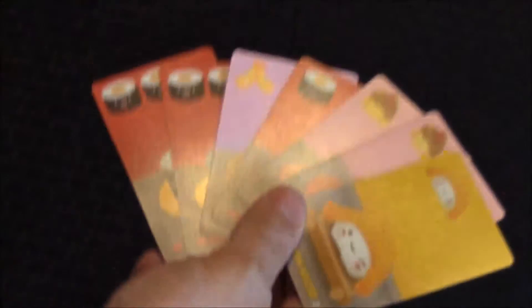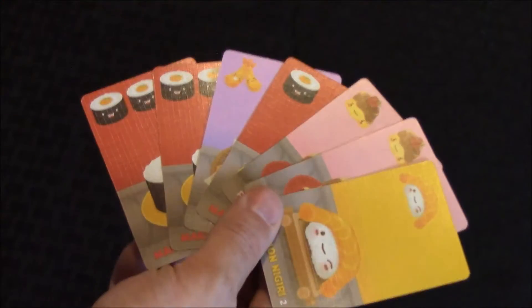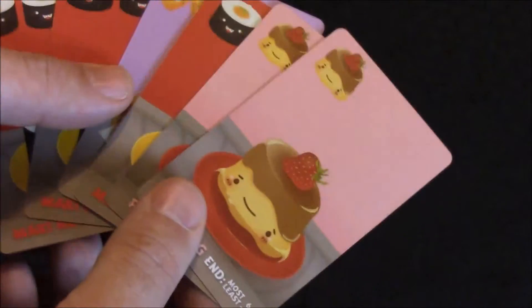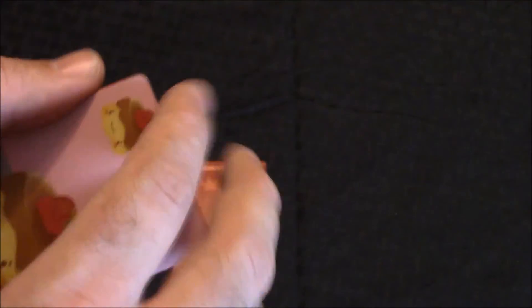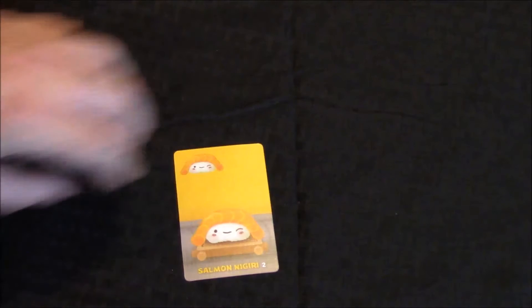Sushi Go is an incredibly easy game both to play and to teach. The game is played in three rounds. In a five-player game, a player starts with seven cards. The player will choose one of their cards and play it face down in front of them. They will then take their remaining six cards — which can change with the number of players — and pass them to the player on their left. Once everybody has done so, they reveal the card that they chose.